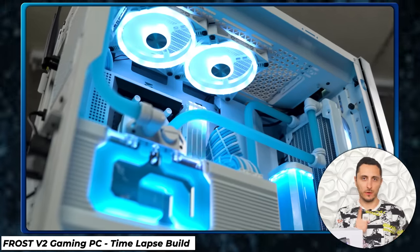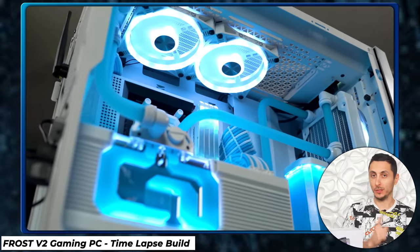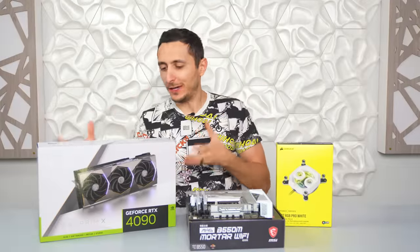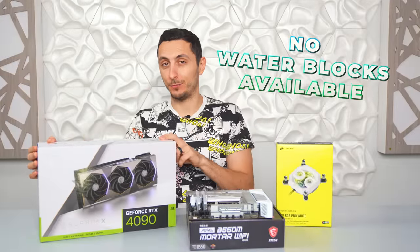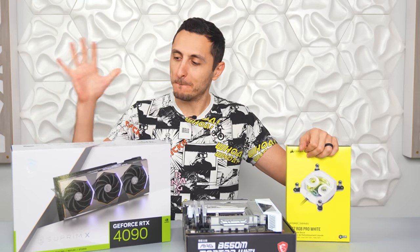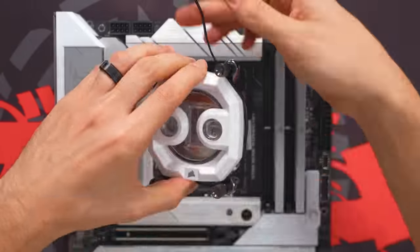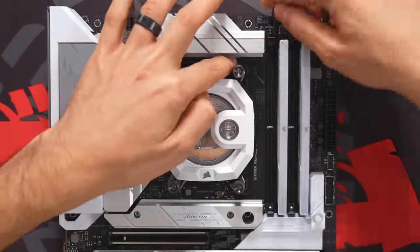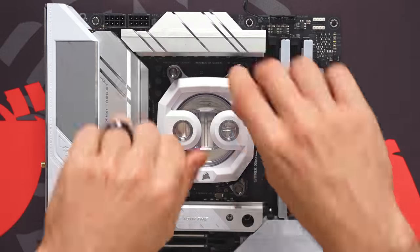If you guys remember, Frost V2 was a full custom loop PC build. As much as I want to do the same thing with Frost V3, there just aren't any water blocks for the MSI Supreme RTX 4090. So I will water cool the CPU, but I can't water cool the GPU. I'll be using the XC7 RGB Pro in white from the Corsair Hydro Series to water cool the CPU.